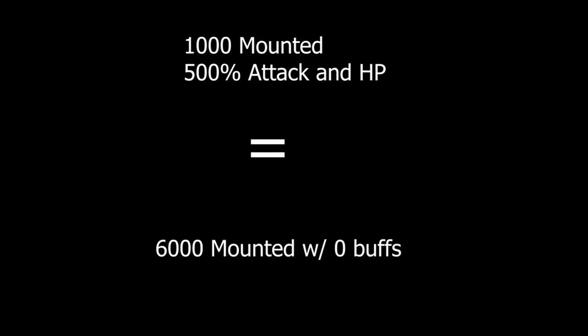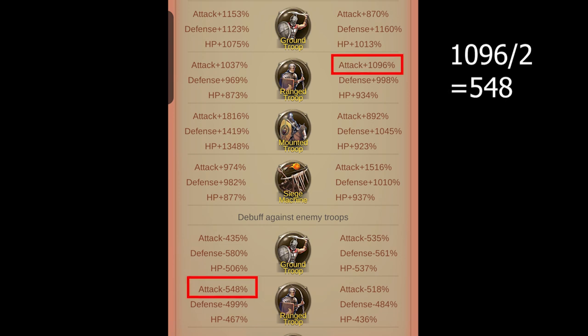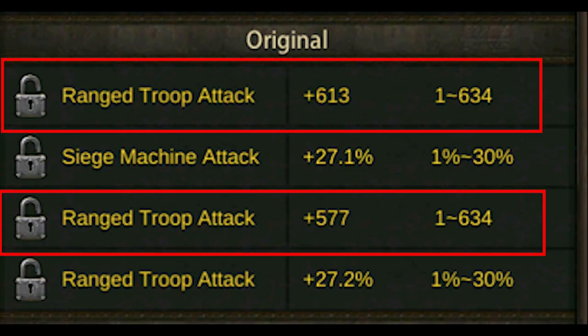1,000 Mountain Units with 500% Attack and HP buffs are effectively as strong as 6,000 Mountain Units without any buffs — assuming your defense remains the same. Debuffs will only debuff percentage buffs up to a maximum of half of the original buff. Debuffs don't affect flat or static buffs. This brings me to my next point: which are better for your gear, flat refines or percentage?